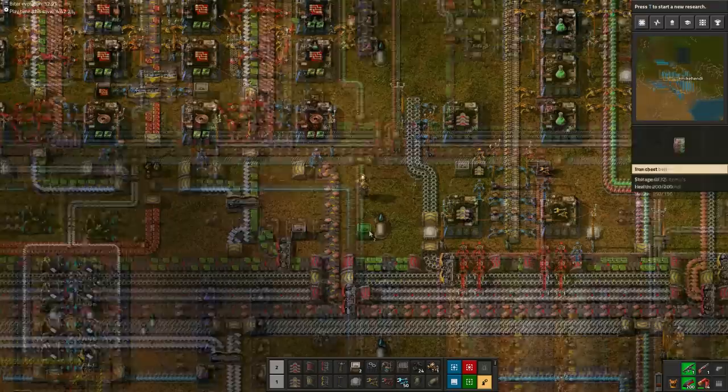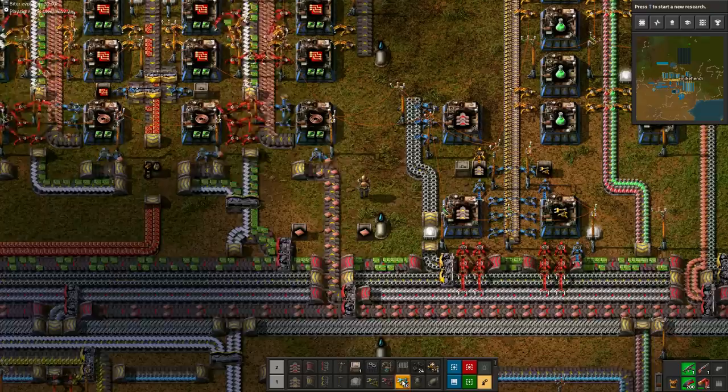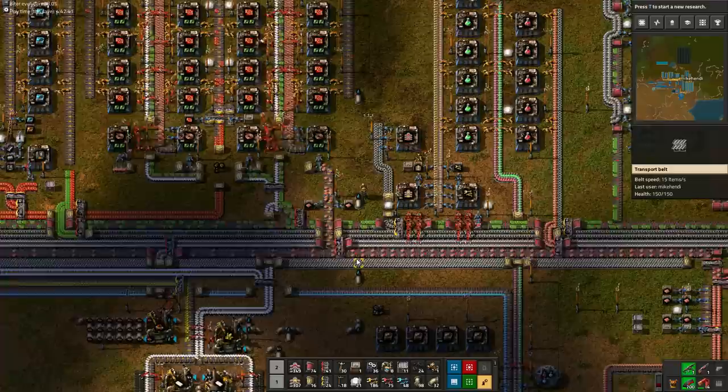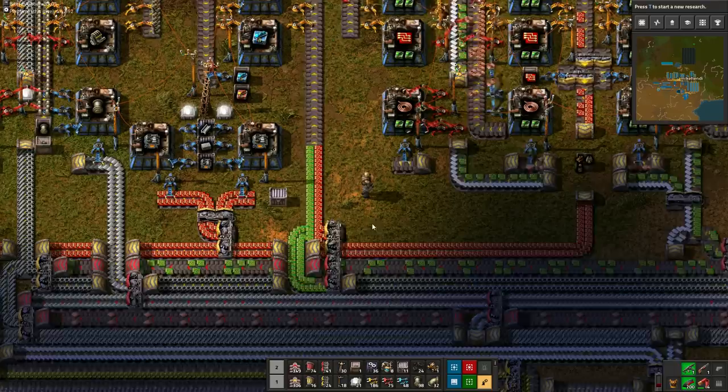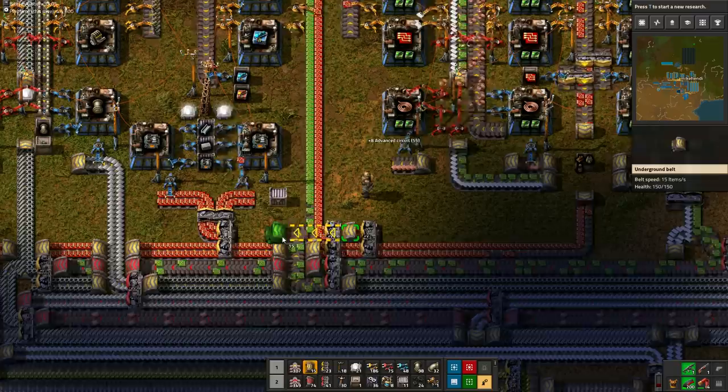Less copper on the main bus means less copper flowing to red chips as well. So to ensure that red circuit production keeps going at full speed, we are going to bring over two full chests of copper and offload them onto the copper supply belt leading to red chips. We are going to need some speed modules soon for our future beacons, so we want to slowly start producing speed modules now. We use the same trick as with the copper belt, but this time to ensure only a quarter of the passing red chips flows towards the modules.